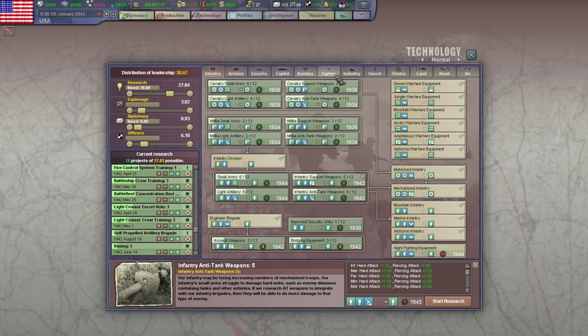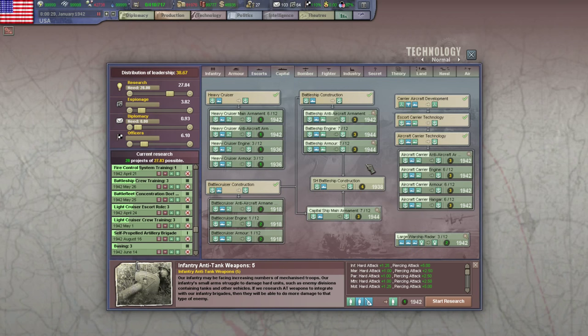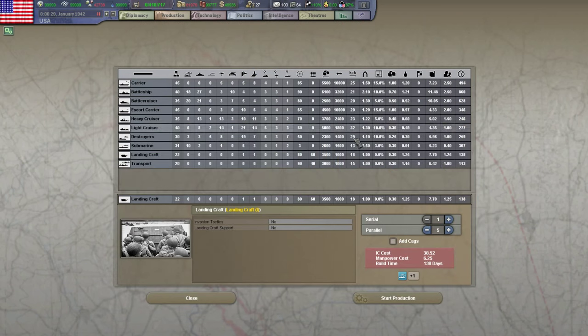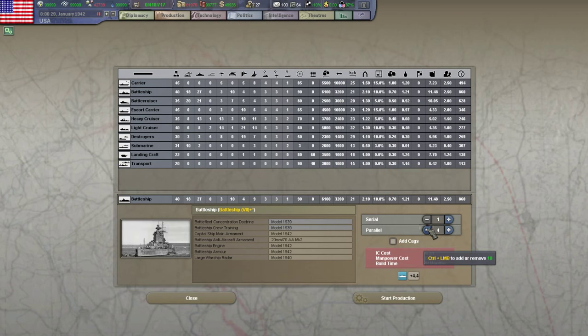Capital main guns — is there anything else I'm waiting for? The armor is already at the right level. Aircraft can wait until later. Yeah, we can go ahead and queue up — I want a couple of battleships in the queue. Just two. They're expensive and they take a long time to build.